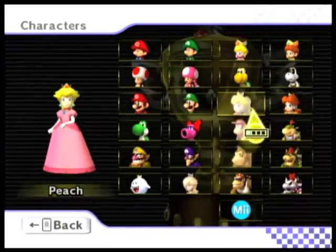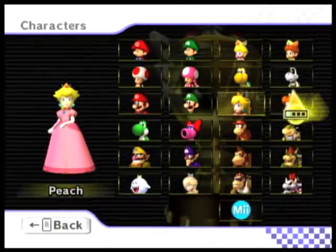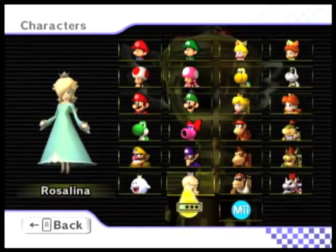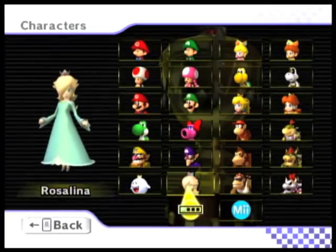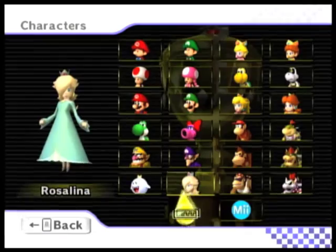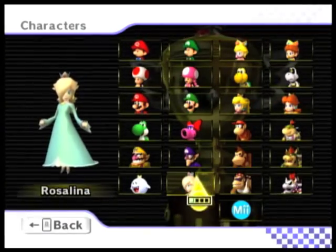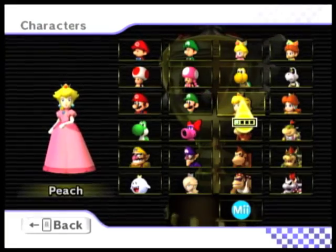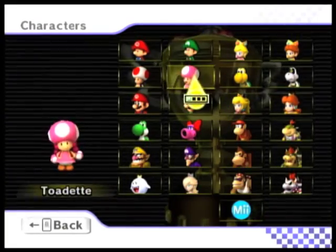Alrighty, so as always, I love to play as Peach, I love to play as Daisy as my second favorite, and then we of course played as Rosalina — our third princess — so that means it's time to pick another playable character in this game. I feel like she hasn't gotten a lot of recognition on my channel just yet, but I think it's time that we show her off today, and that is... Toadette!